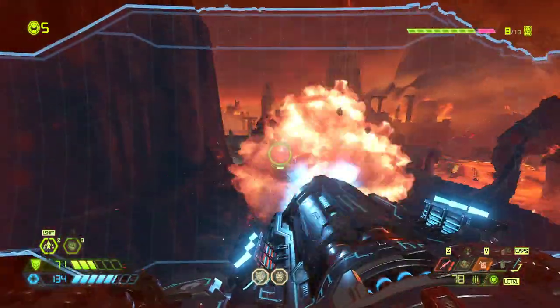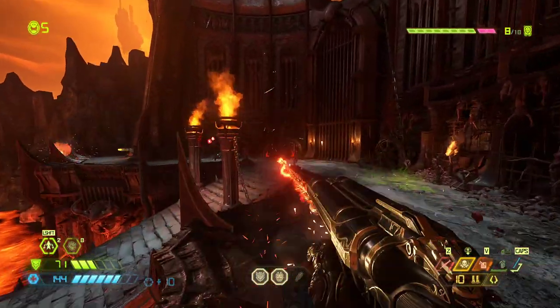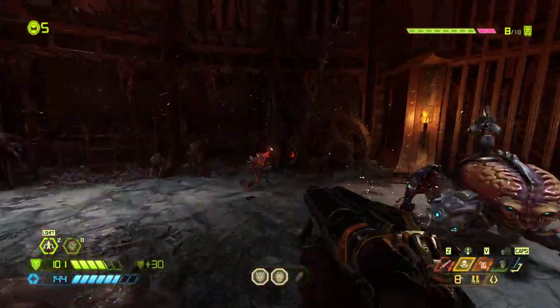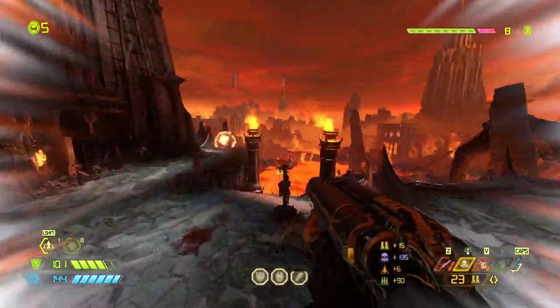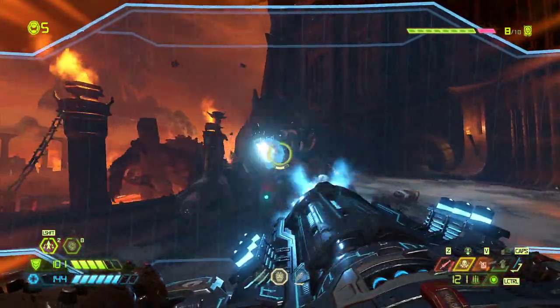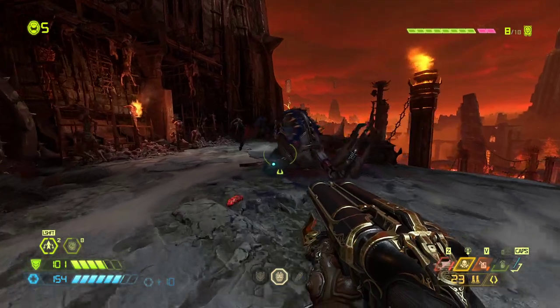We're going to start off with the shield. Everybody loves this weapon. You can actually get into some bad habits if you're doing what I'm doing right now, because the Chaingun has around 800 damage per second and the Mobile Turret has around 1200. So if you are constantly in your Chaingun shield firing away, you're actually losing out on damage if you're a quick switcher. If you're not, then you're fine.